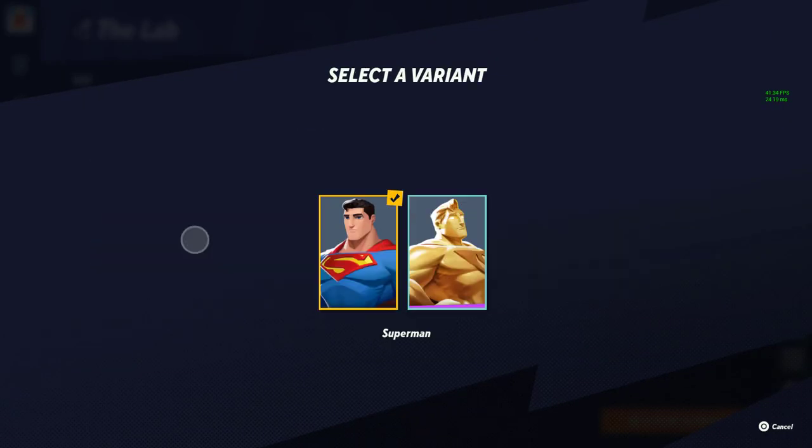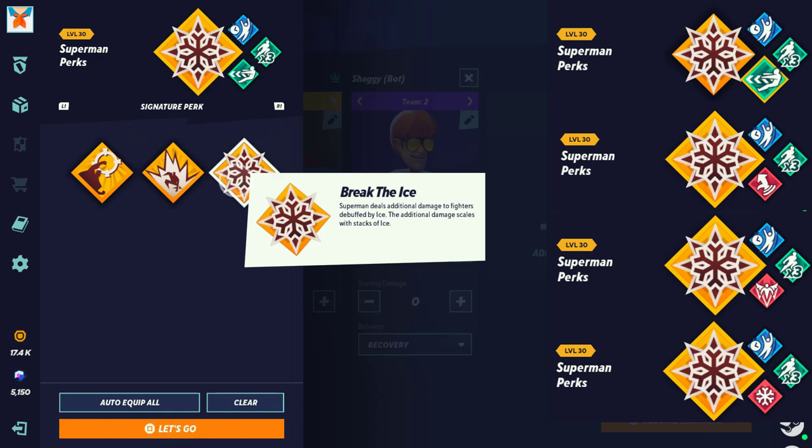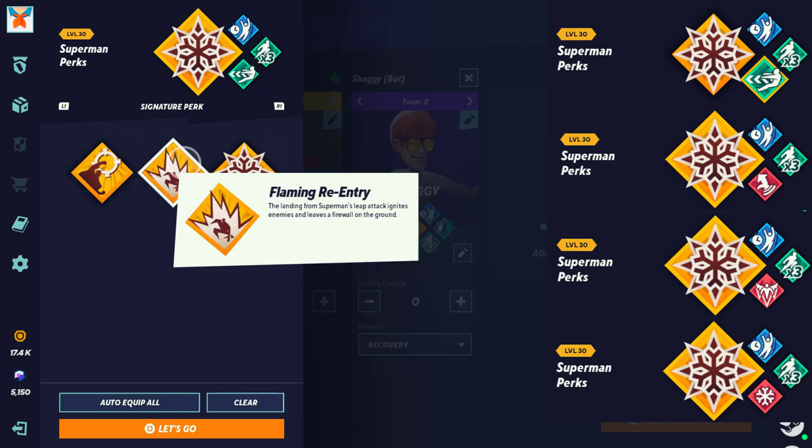Next we have Superman. Best perk is Break the Ice — deals more damage when enemies have the ice debuff. He literally has an ice breath move and a laser that also applies ice, so highly recommend this. Second would be Sniper Punch — allowing that extra distance that people might forget you have, going even further with the sniper punch is brutal and very slept on. Finally the most useless perk is his landing perk for his up special on the ground — which no one uses — that leaves a firewall. The firewall is cool but doing the move overall is not good in my opinion.